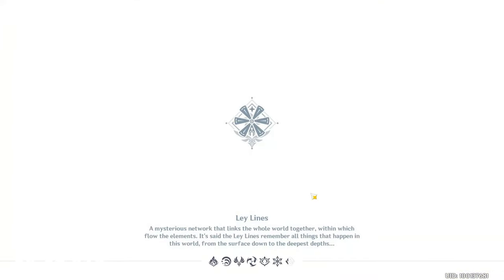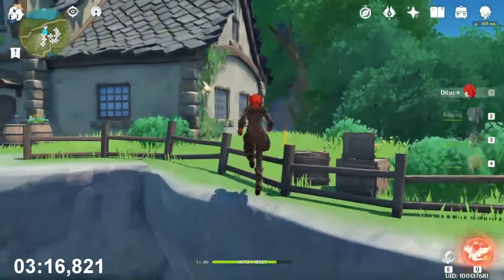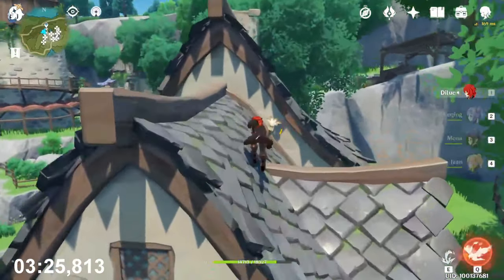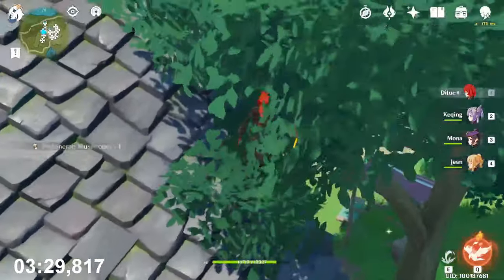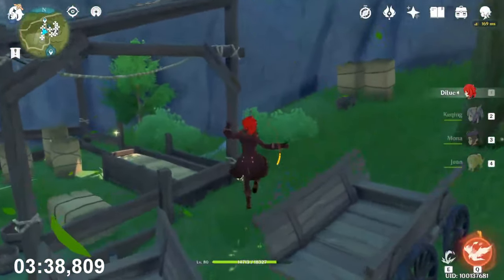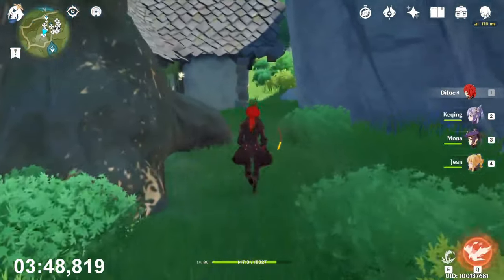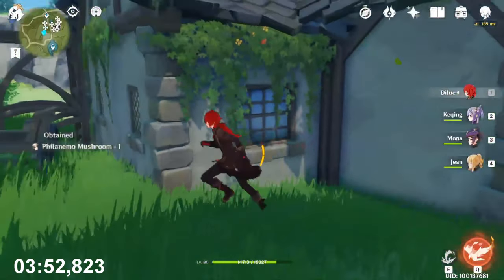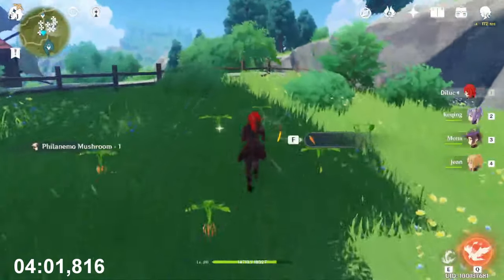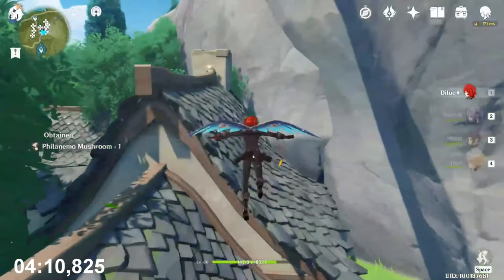Now go to Springvale. Go in that direction. Here — climb. I lost another five seconds because of that. Go there and find another one. Climb that mountain — wait for stamina. There is one here. Collect this one first in the corner, then climb that house. Collect this, jump down from there. You will see there is a mushroom on the tree — collect it. Keep flying to the top of the house.